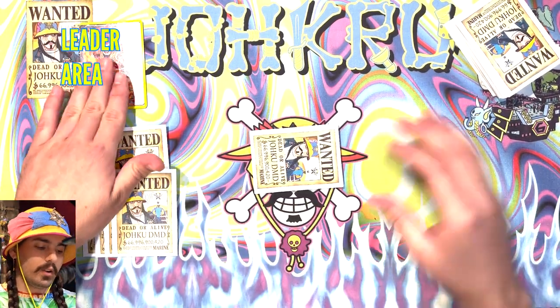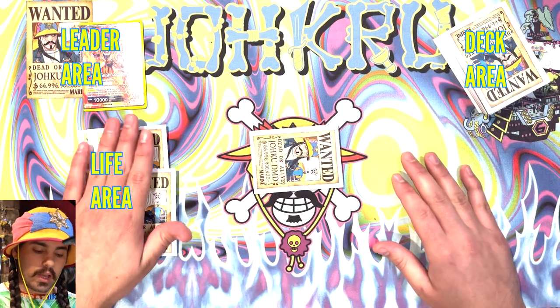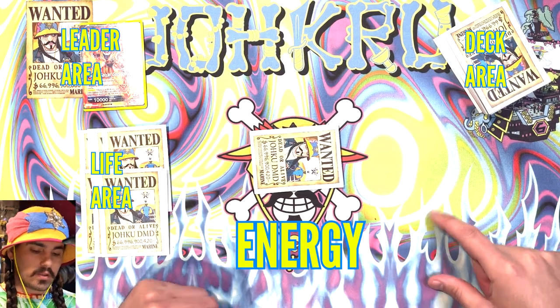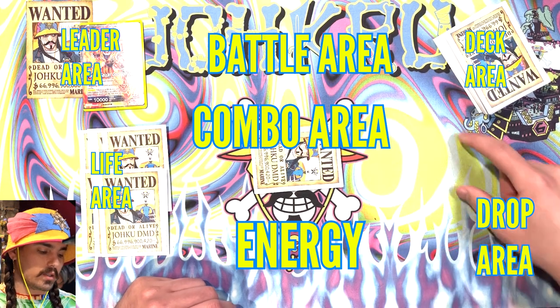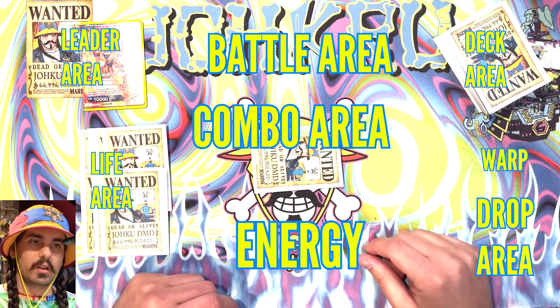The different areas of play: you have your leader area, your deck area, and your life area. This is where energy goes. This is where battle cards and unison cards are played. And this is the combo area. Down here is your drop area. And somewhere around here is your warp, depending on where you like to play it.